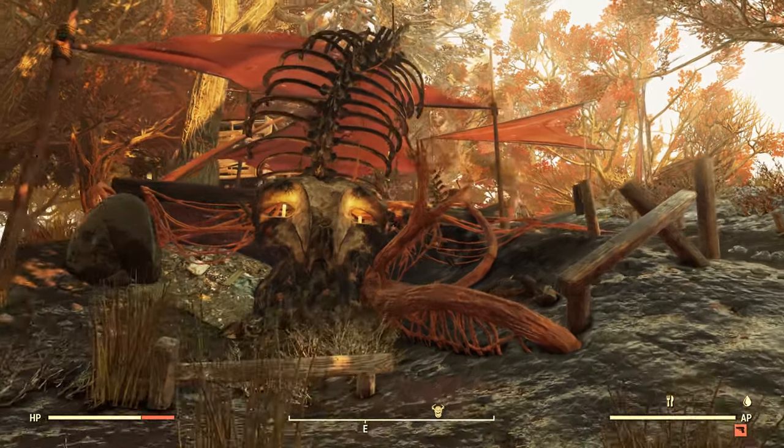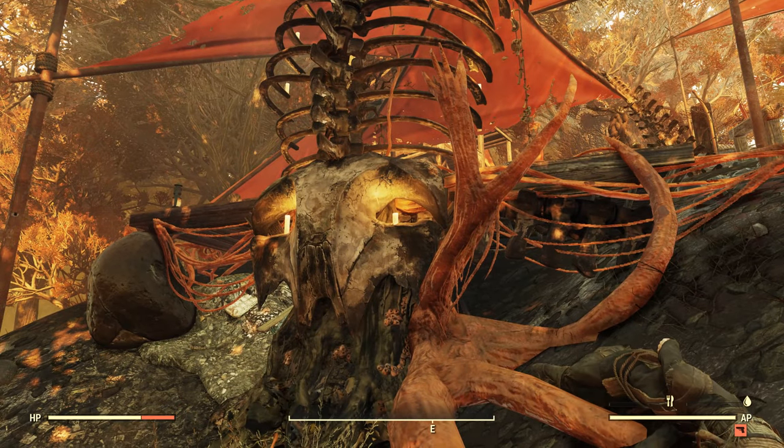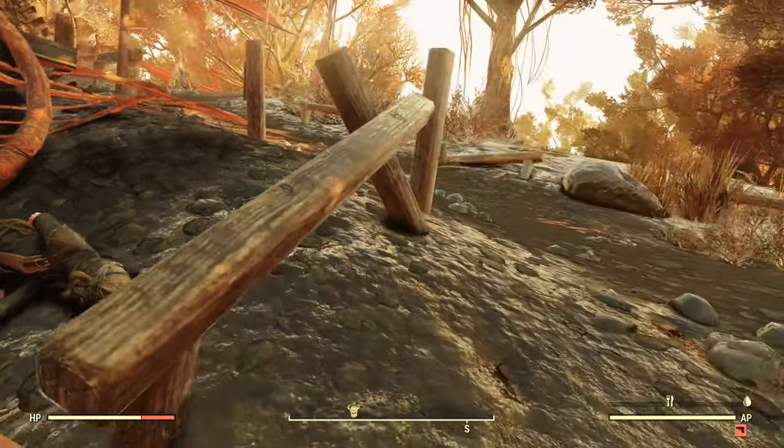Let's take a look at this place. One of those creepy skull-like effigies that they've set up here, with a big ol' ribcage going up behind it. Enemies here are Mothman cultists, obviously.